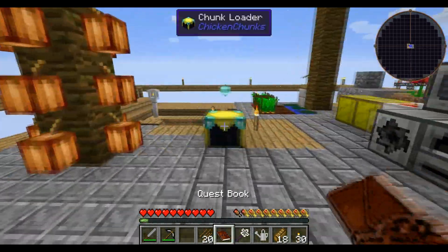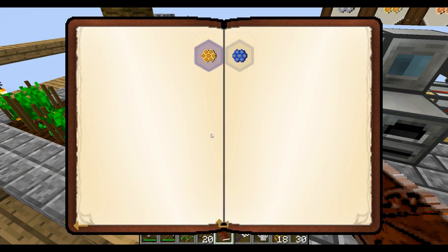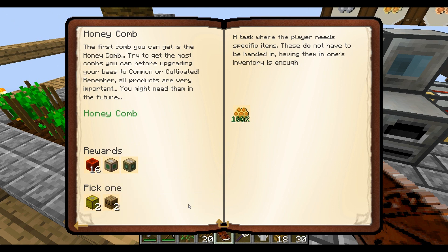Let's hop right into the quest book and see what kind of quests we can complete. I'm sure I got something. B-Restaurant has two. One is Honeycomb - gives us a Mutogen Producer and Advanced Mutatron. I'm going to go with the Apiary Regular and 16 Redstone, which would be super good.